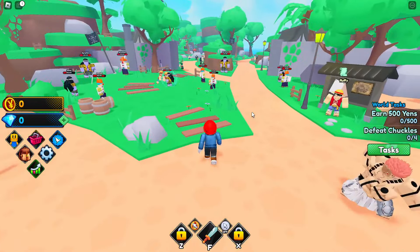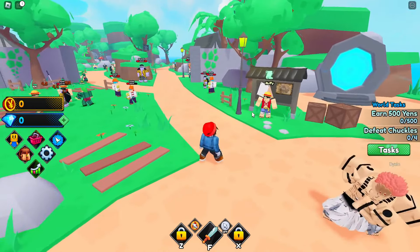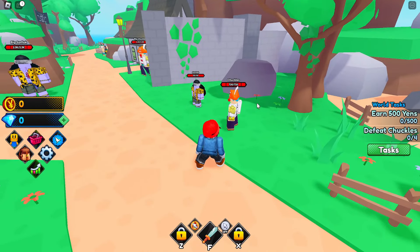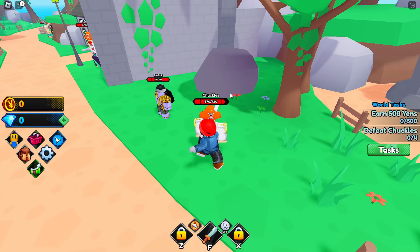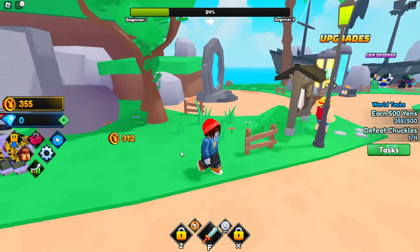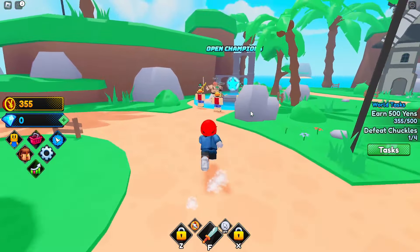First things first, let's figure out how this game works. Clicking on the screen doesn't generate energy, so this isn't an energy simulator - it's damage-based only. If I walk up to this Chuckles and start hitting him, we're doing 25 damage per click, and as we take him down he drops yen.